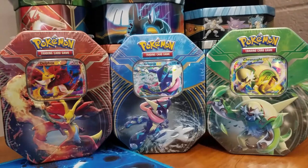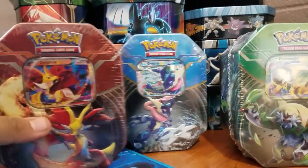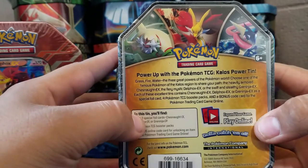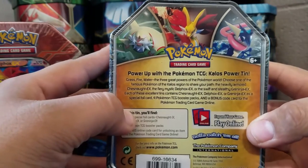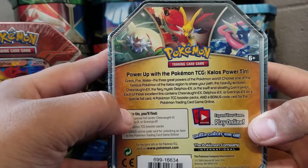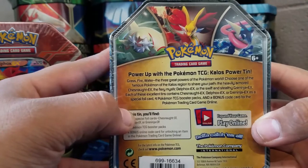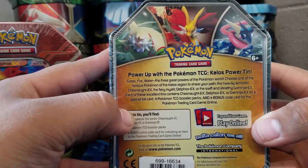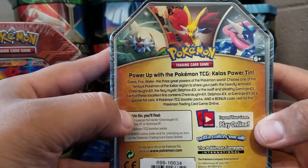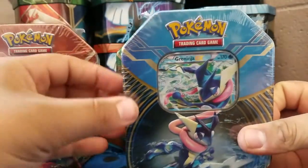Hey, what's up guys and welcome back to another unboxing. It's your boy Johnny. Today we're going to be opening the X and Y tins — Delphox, Chesnaught, and Greninja EX. It says in the back: Grass, Fire, Water, the three great powers of the Pokemon world. Choose one of the famous Pokemon of the Kalos region. Each tin contains a special foil EX card, four Pokemon TCG booster packs, and a bonus online code. We're just going to make a quick cut and get these guys unboxed.